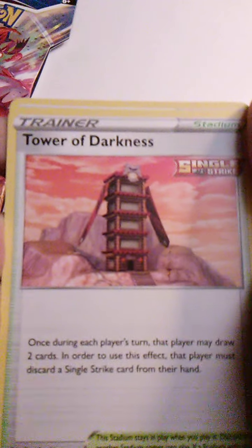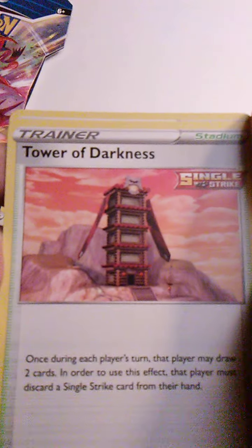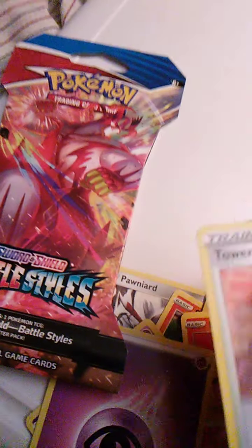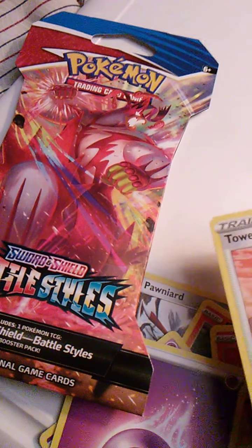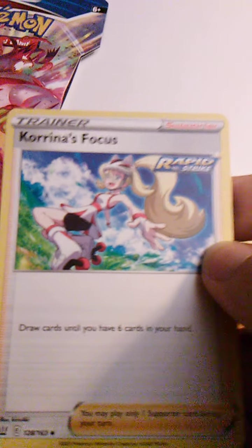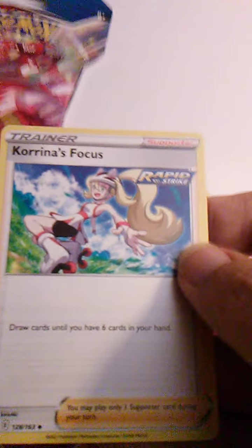Tower of Darkness — I am aware of this. This is in Isle of Armor where you can get one of the Urshifu evolutions. There's the Tower of Water and the Tower of Darkness. And we have Rapid Strike. It's because Single Strike is one of the Urshifus and Rapid Strike is another. This is Korrina's Focus. I don't know who Korrina is, but okay. And then that's that.